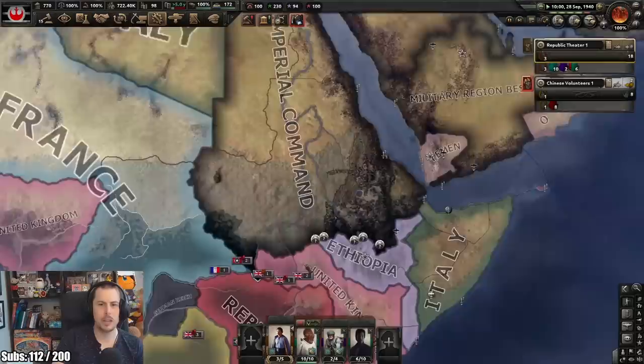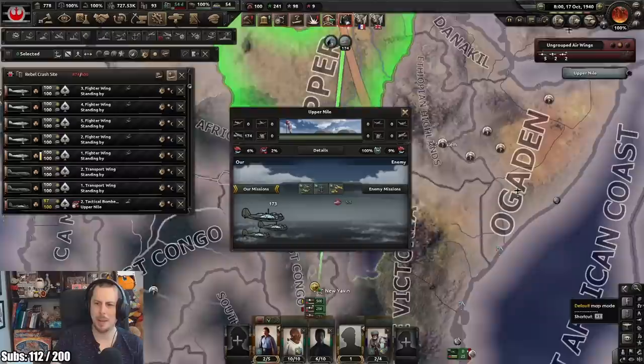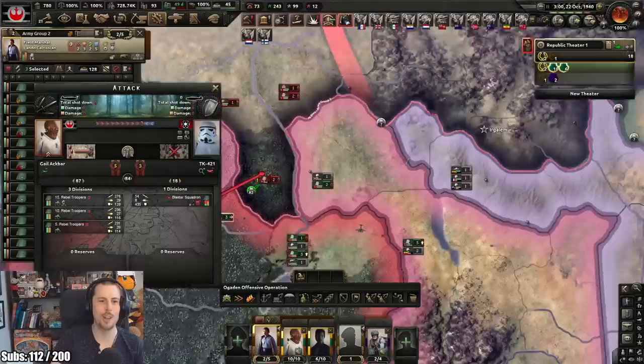I think I've done a good job helping China hold. They're getting crushed, aren't they? Yeah, they're getting forced back on all sides by the Imperials. Let's see if our troops can hold this front and try and push them back. Imperial Romania capitulated! The Imperial High Command is suffering from a bit of attrition, methinks.